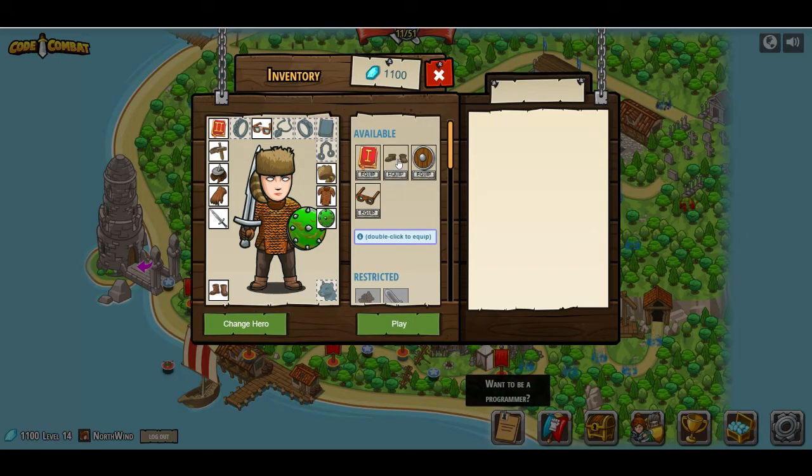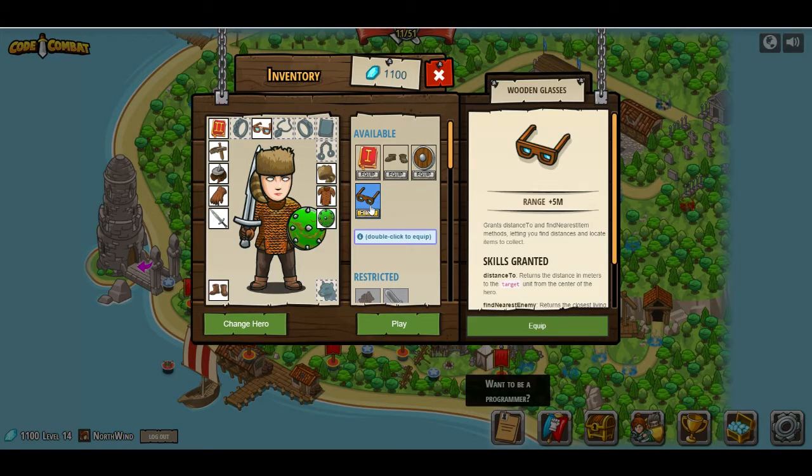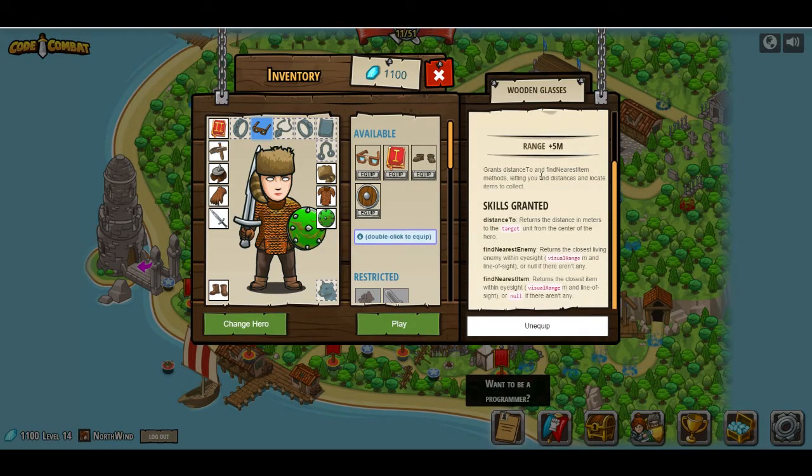I'm pretty certain. Are these new glasses or old glasses? I think those are new glasses, but it means that we don't have access to the shield. Oh well, we do. We have the bronze shield now. Okay, this should be good then. But these glasses now give us distance to and find nearest item methods, letting you find distances and locate items to collect. So we can have find nearest item, find nearest enemy, and distance to.